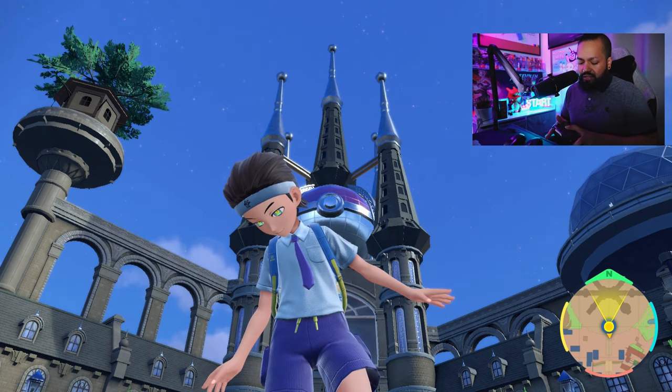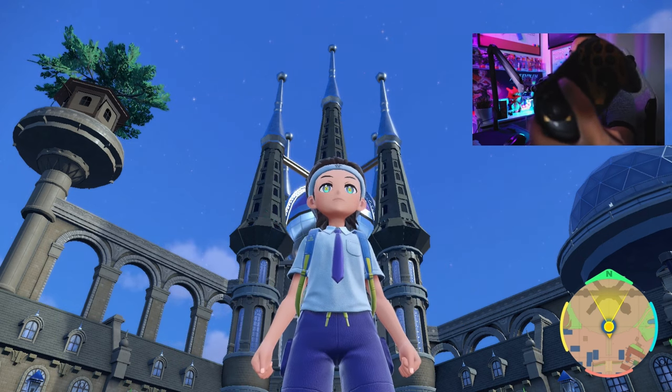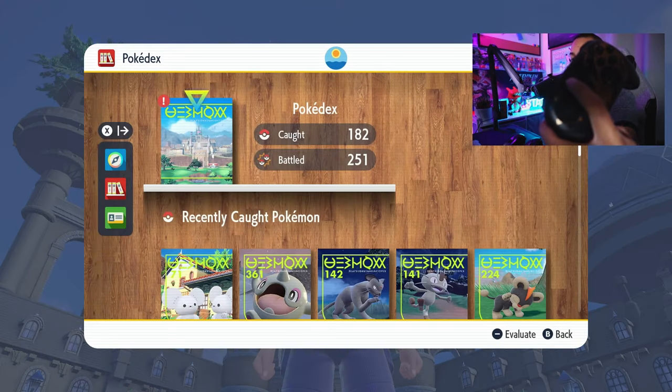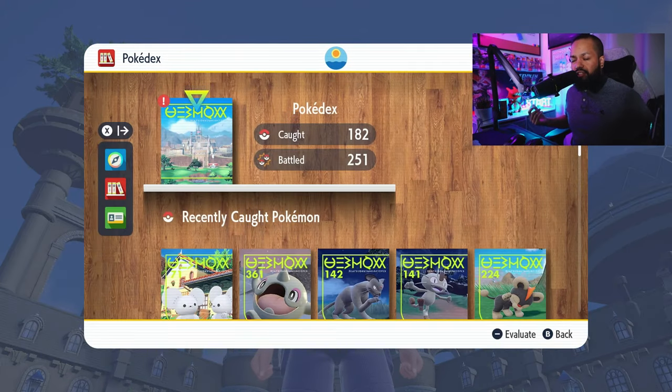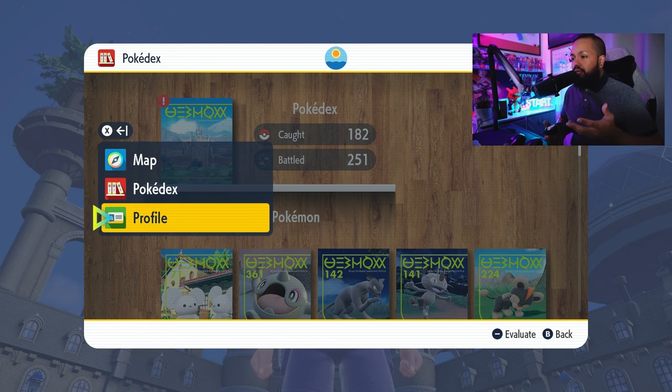The first thing we're going to do is on your Joy-Con or your Pro Controller, go ahead and hit the minus button. When this opens up, you're going to be presented with your Pokedex. At that point, you're going to hit the X button on your Pro Controller or Joy-Con, and you're going to head down to Profile.